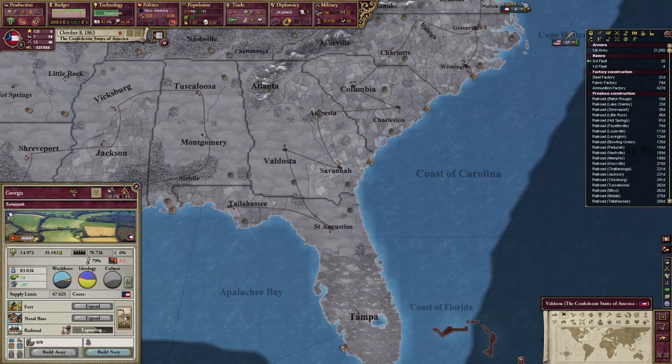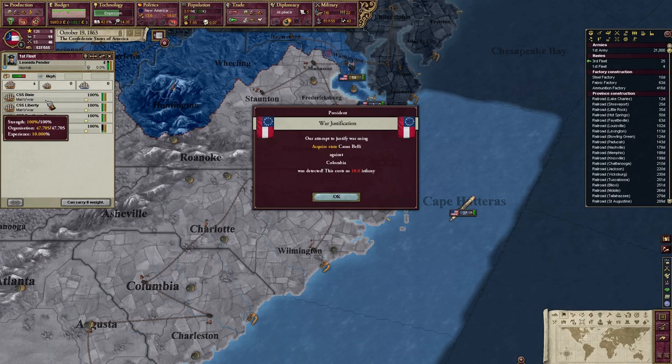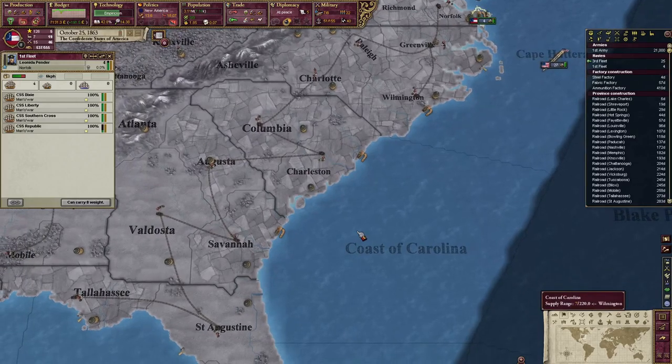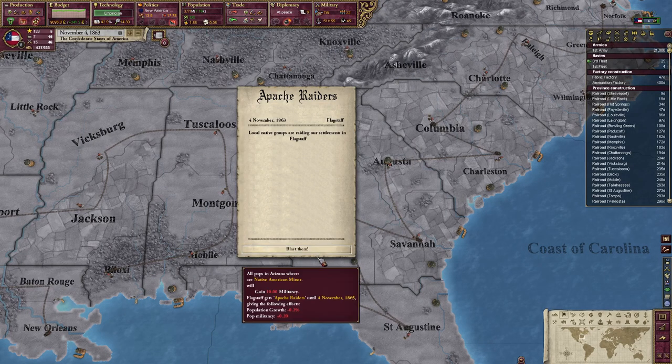We're actually more prestigious than America. So 1866 — we have to be ready by 1866 to fight America again, because they will probably try to kill us off. We've got to be very, very aware of that. Tampa and Savannah — check out the naval ports just in case. More Men of Wars — the CSS Dixie. That's a lot of infamy — that's fine. Appetriators — local native groups are raiding our settlements in Flagstaff. Is that the Legion, from Fallout?